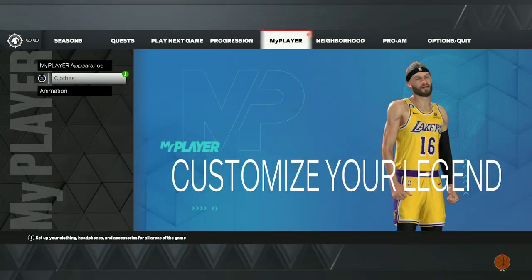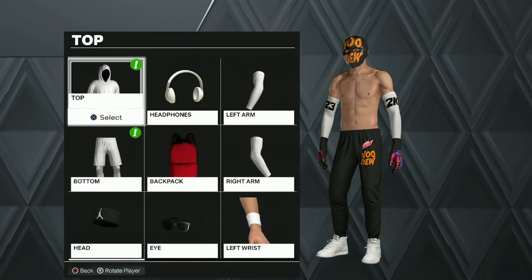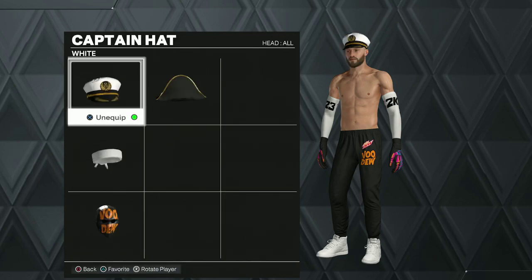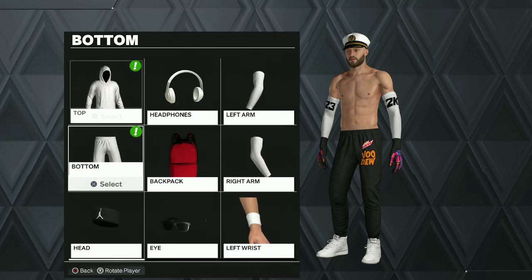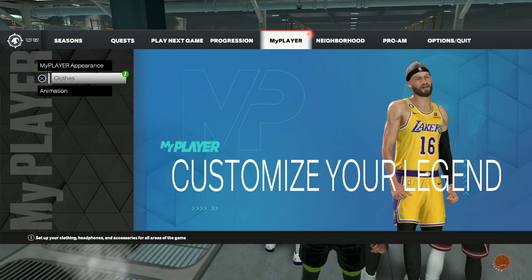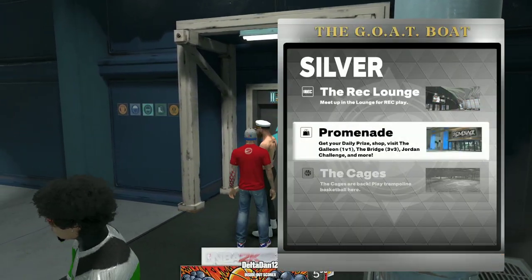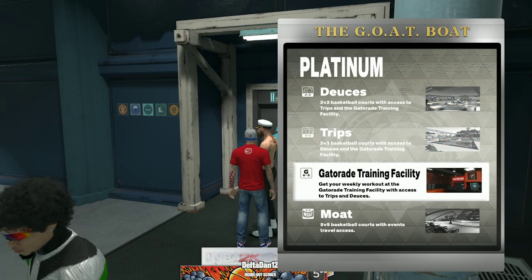When you complete the cages game, you get some VC and you get a cool captain hat as a reward. Then you go back to him after you complete the cages game and you unlock the Juice badge. That is how you get it.